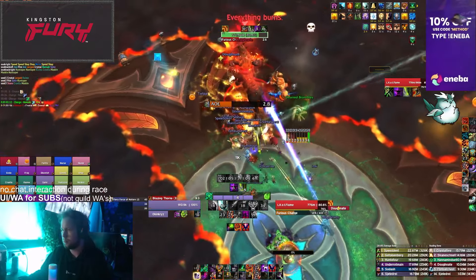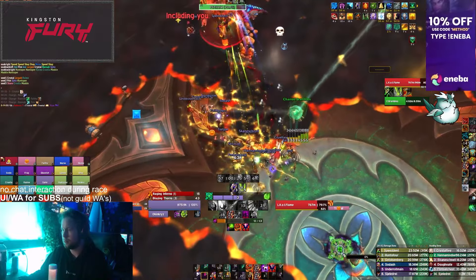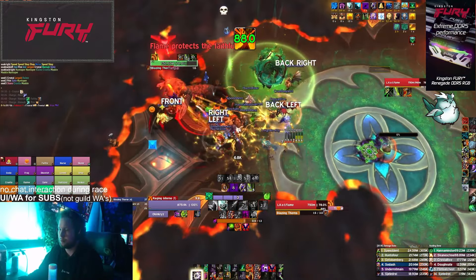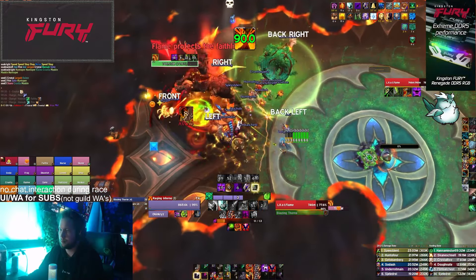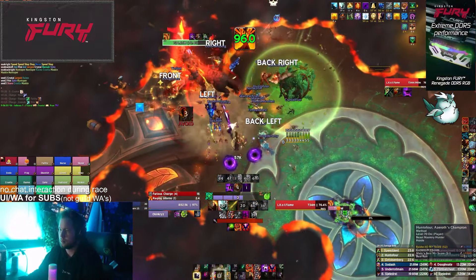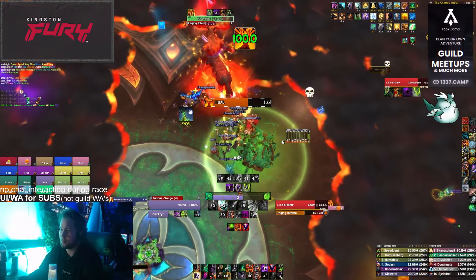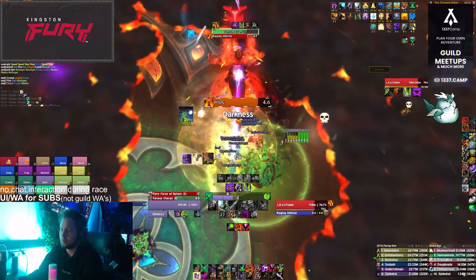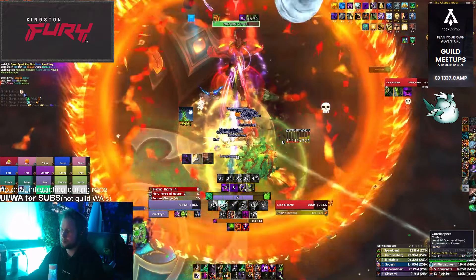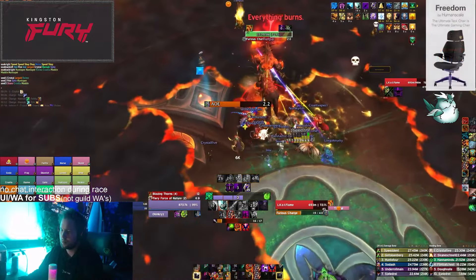Remember, if any of the orbs reach the boss, he gets the buff, and that can just wipe you. So it'll take a little bit of work and some practice, but preventing these orbs from reaching the boss is vital. Also as a note, the exact formation of the thorns — and therefore the orb spawn locations — is based on where the boss is facing when he completes the Blazing Thorns cast. So if you're assigning people with, say, front right, front left, right, left, and back, those directions should be based on what direction the boss himself faces when the thorns come out. This can be very confusing, and it'll take a little bit for your team to get used to it.